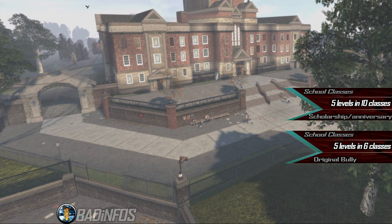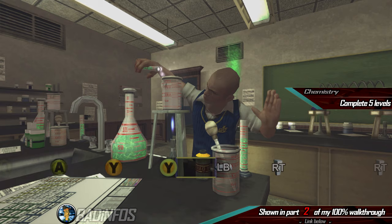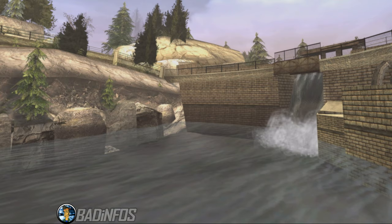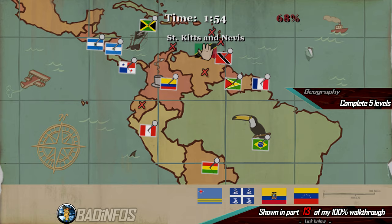Number 3: the school classes. We have 10 classes in the Scholarship and Anniversary editions, but only 6 in the original Bully. You need to reach and complete level 5 for each one. Getting 100% completion in each class is not required for 100% overall game completion. The classes are: Chemistry, where you match the buttons shown on the screen; English, where you form words with the letters given; Art, where you paint a painting; Gym, where you fight classmates or play dodgeball; Shop, where you tune a bike; and Photography, where you take pictures around town. The last 4 classes don't apply to the original Bully: Biology, where you dissect animals; Music, where you match buttons on screen; Geography, where you choose locations of countries and states; and Math, where you do math.